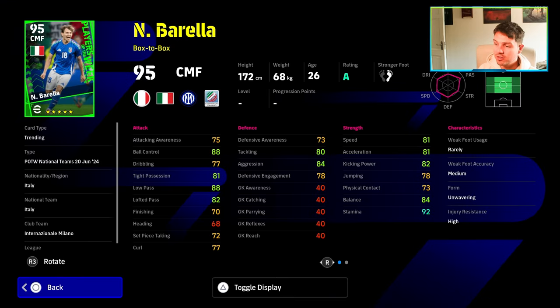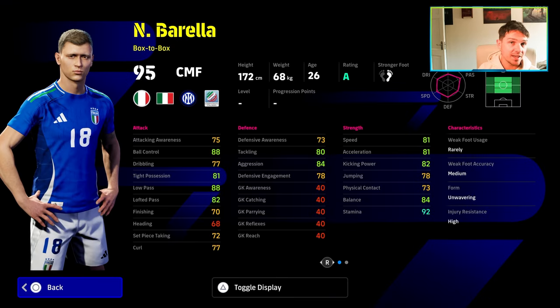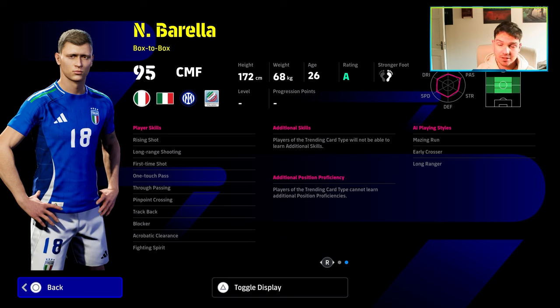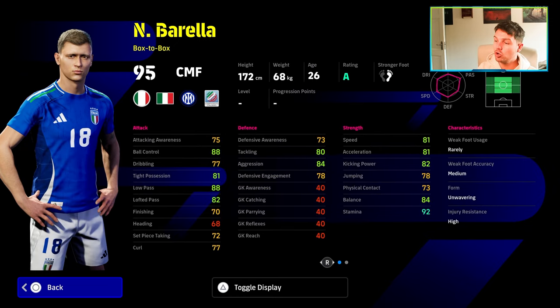One of my favorite players in eFootball is Barella — a fantastic card. Really nice addition to your squad if you don't have him. He's on A rating as well and has blocker off the rip, making him a brilliant endgame-level center midfielder. Aggression and tackling going up into the 80s. Speed, acceleration, kick power, and balance all where you need them. Low pass, tight possession, and ball control — fantastic, really nice card.